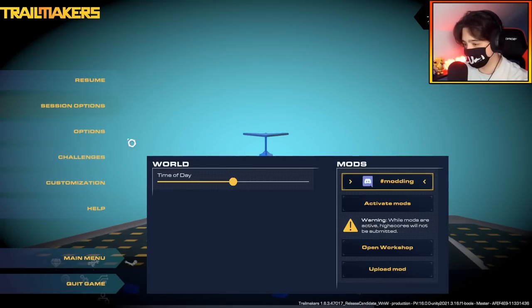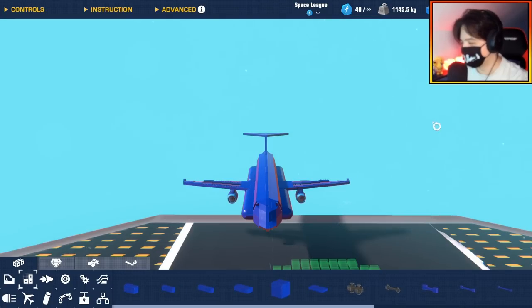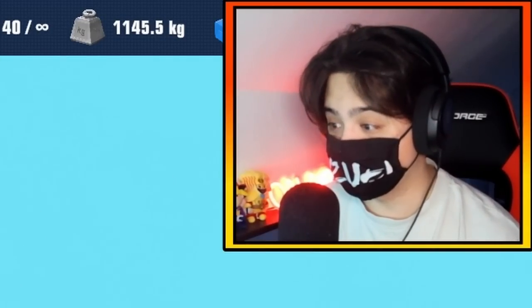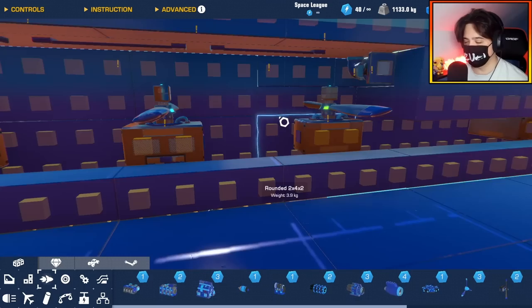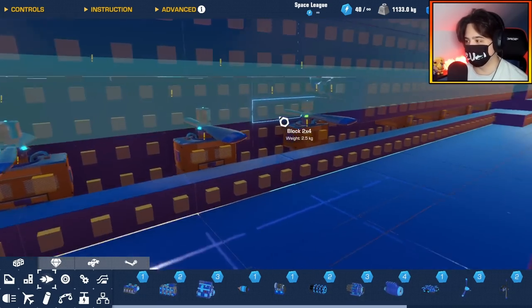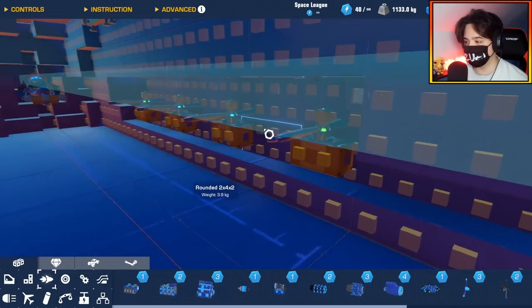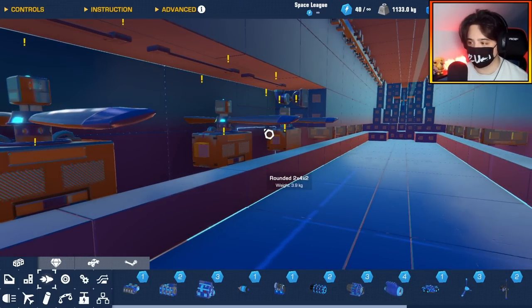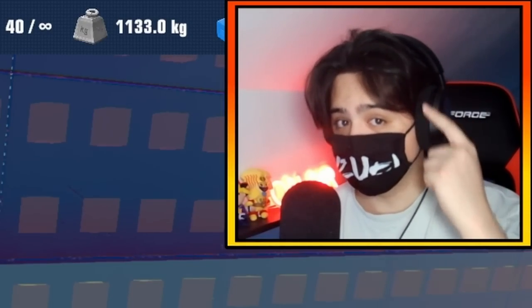We are going to turn on our complexity mod - here we go. I think we should go for about 2000 complexity. That wouldn't hurt anybody, right? 2000. Hopefully my PC can handle it. Now it's all about making this actually fly and function. I have a bit of a big brain moment right now - I'm actually going to use the props inside of the aircraft and tilt them so they can give me forward propulsion, and when I'm in VTOL mode they can face straight up and give me VTOL flight. Big brain moves.